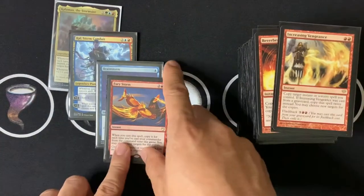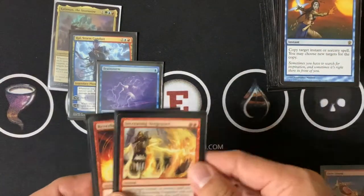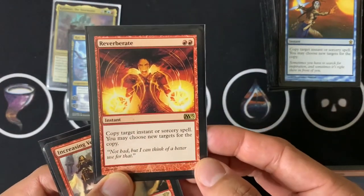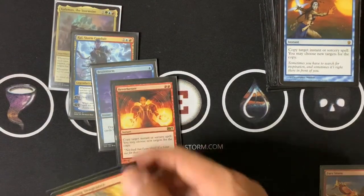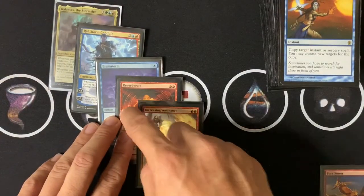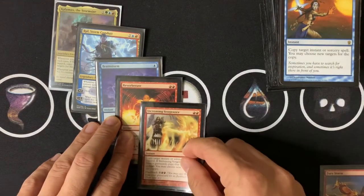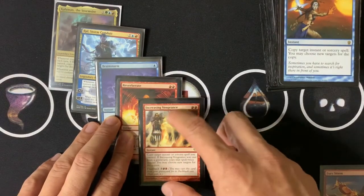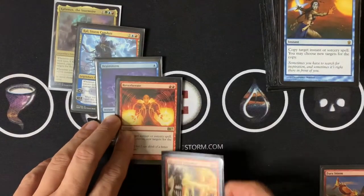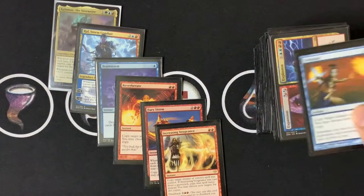Another way to do the infinite loop without Fury Storm is to have two copy spells. You can use Reverberate — essentially the Fury Storm effect without the storm — 'copy target instant or sorcery spell.' Copy Brainstorm. Then you have Increasing Vengeance, essentially the same. Copy Reverberate. When it resolves, it puts a copy of Reverberate back on the stack. Then Reverberate's copy resolves and puts another copy of Reverberate on the stack — you infinitely ping your opponents to death. That's the Rao infinite combo line.